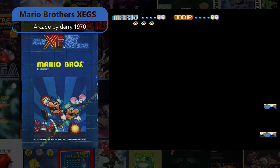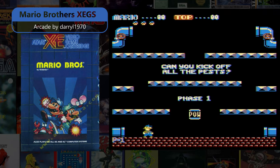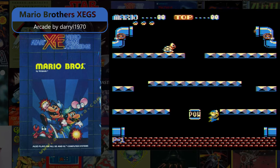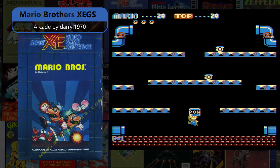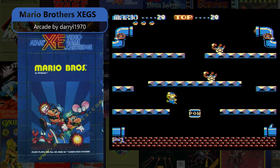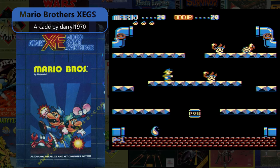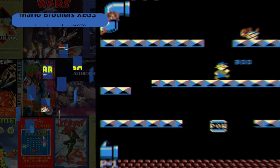Mario Bros. XCGS Arcade is a Daryl 1970 graphic update of the already exceptional 1988 Atari Corp. release crafted by Sculptured Software that does justice to the Nintendo arcade game and is a must two-player game if you have an extra Atari buddy by your side.